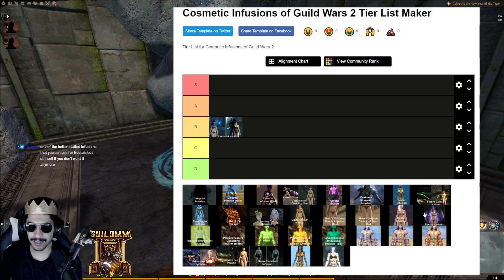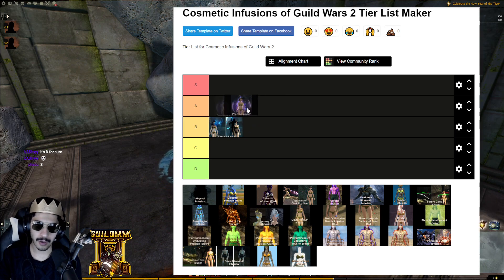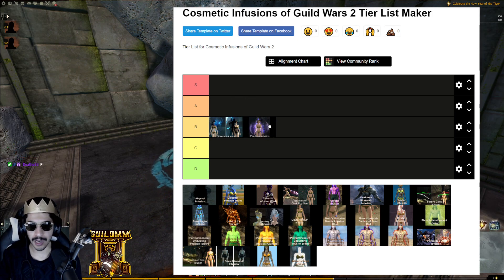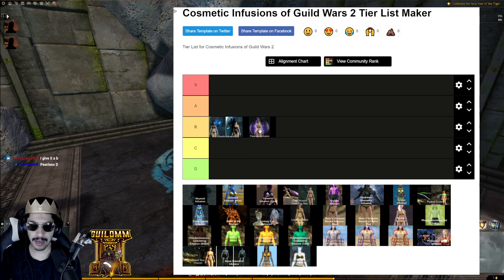Next is the Peerless Infusion. Prestige-wise, it's slightly better than Ghostly since you get it from Qadim in raid wing six or seven. Alone, it's actually decent — better than when you try to mesh it with other things. It can work with Crystal Infusion, Chak Egg Sac, and Mystic, since the white color helps with contrast. I think it's also B tier.